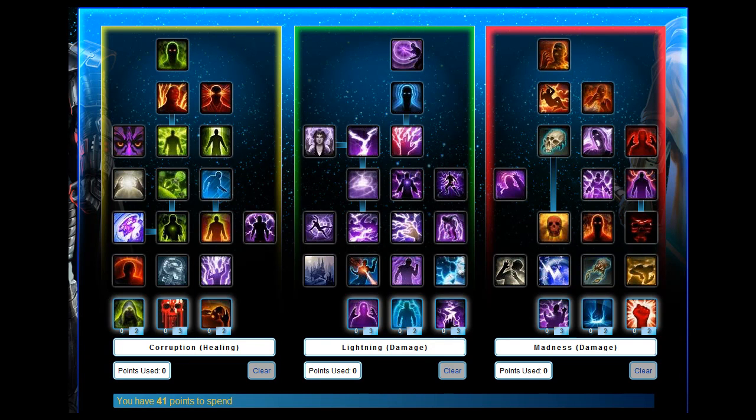Hi guys, I thought I'd do another build for you here. The next set of builds I'm going to do is for PvP. This one is for the Sith Inquisitor, and it's the advanced class — the Sorcerer. If you check my other videos, you can see an Assassin PvP build, so I thought it'd be fitting to do a PvP Sorcerer build.